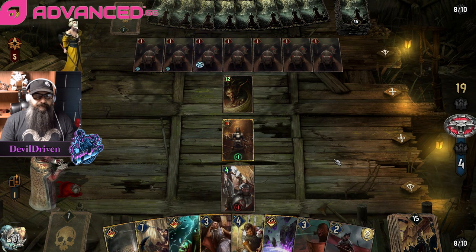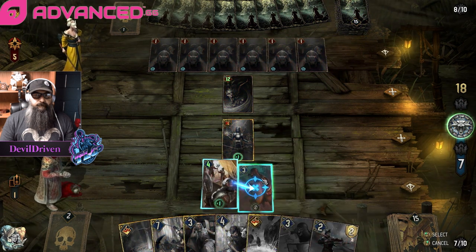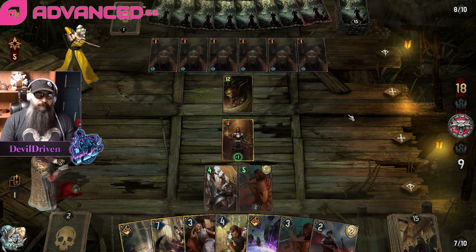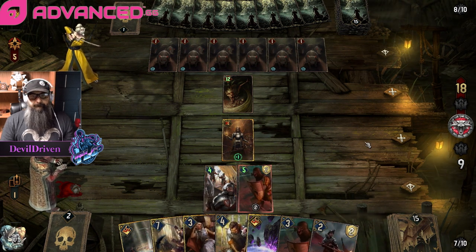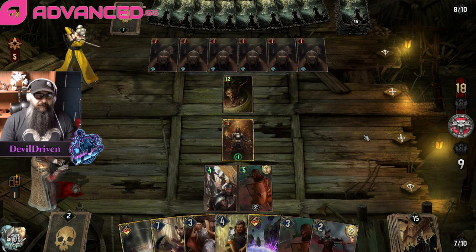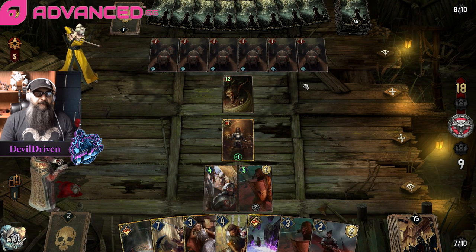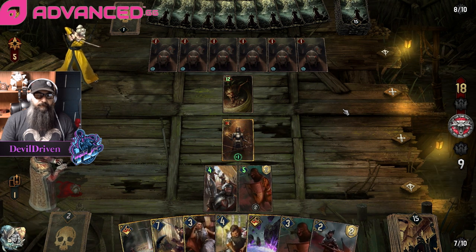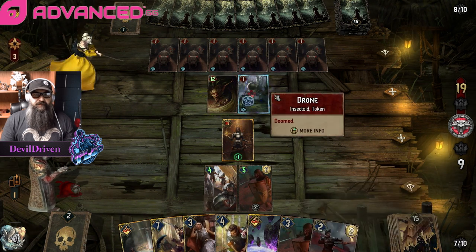Well we just go for it, get this thing going. We have to 2-0 this deck, we have to. It's just gonna nuke us, I mean it's just gonna absolutely nuke us - because he's got Jotun and he's got Glusty.